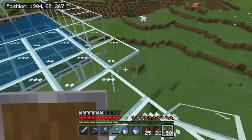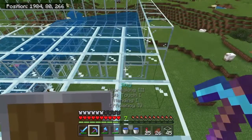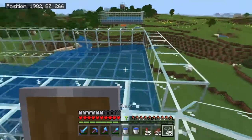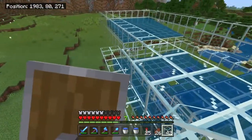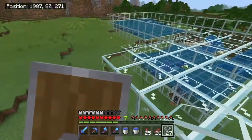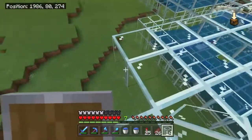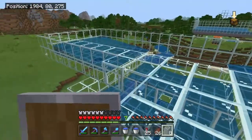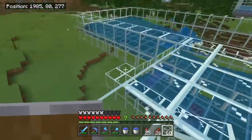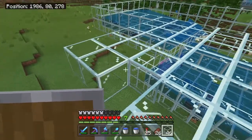And I'm also going to build a bigger sugarcane farm over here that'll get about half a chest every time I go AFK. It's really just for the creeper farm, just so it's easier to get paper and stuff, so I don't have to go AFK two nights in a row just to get enough stuff to last for a couple of episodes.